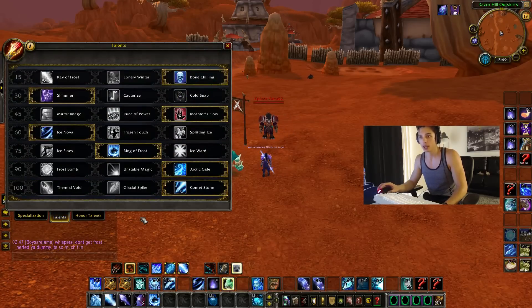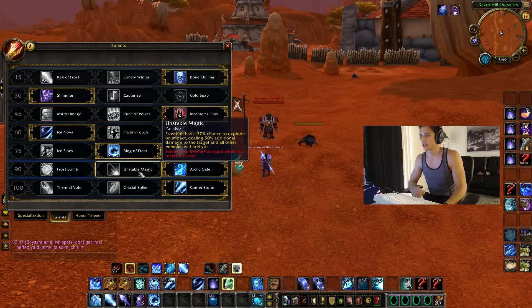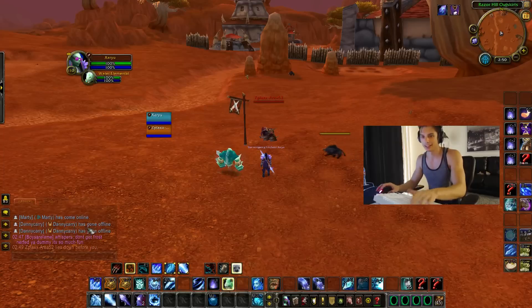On top of that we have encounter's flow, which gives anywhere from 4 to 20% increase — obviously you want to try to get it on the higher end. I'm not playing unstable magic because in arena it does have a chance to break CC, and it has a 20% chance for frostbolt to explode doing 50% of that damage to enemies in the area. So I'm not taking that for arena, I don't want to play a spec I wouldn't play in arena.